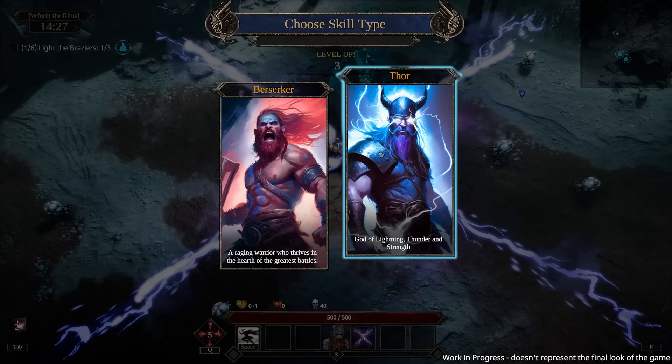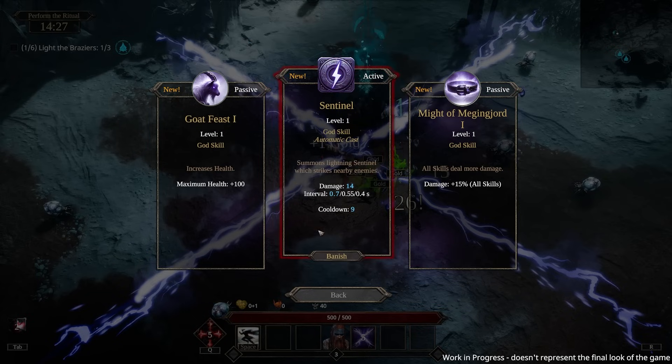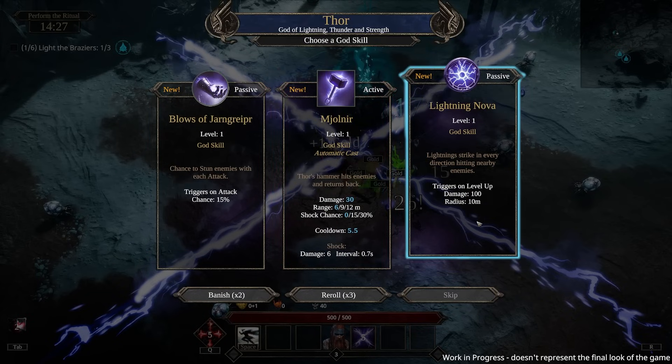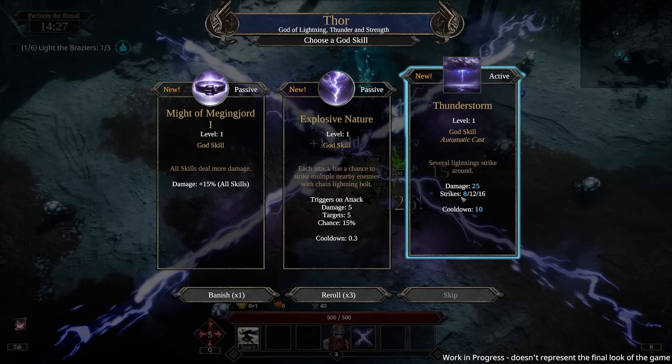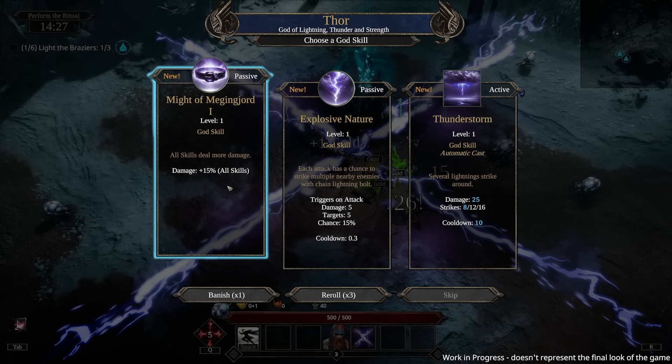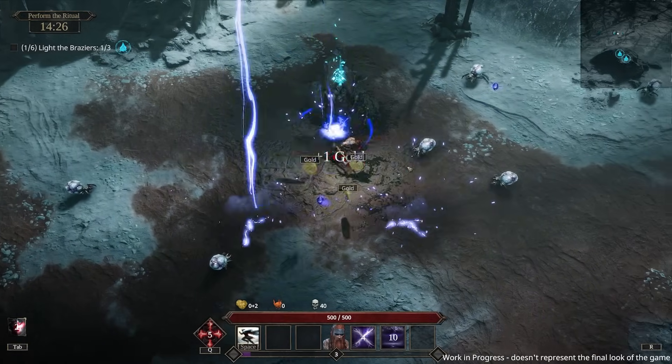Feels maybe a little bit better. I like the way the meta progression works — you just get gold from doing quests. Let's keep going with Thor. Sentinel seemed bad so I'm gonna banish it. Lightning nova is not something I want either.